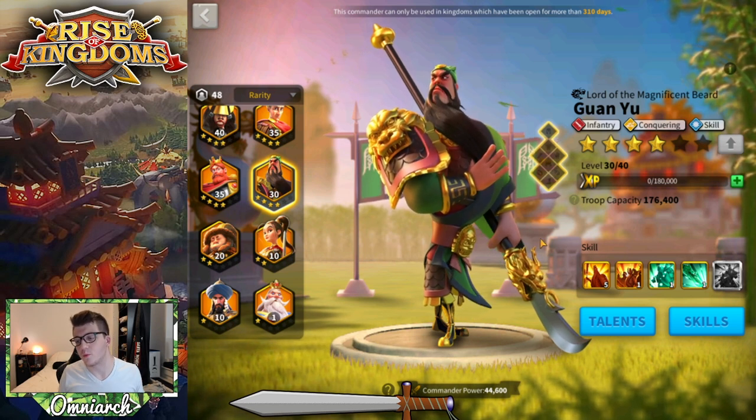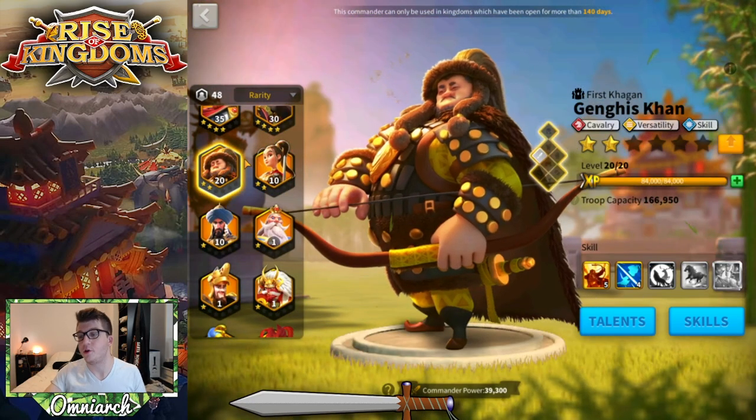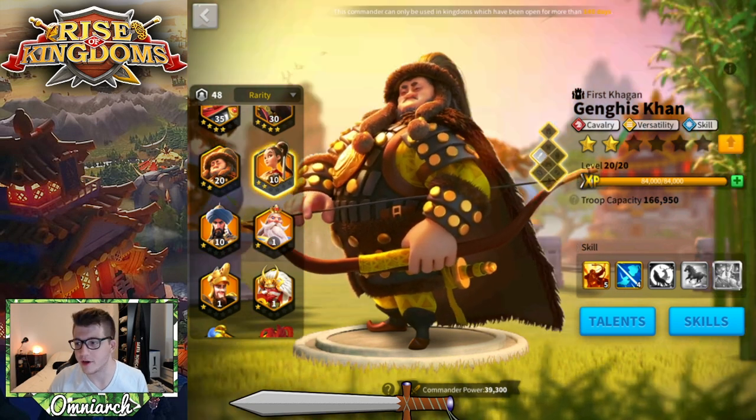We've got Guan Yu — you guys saw the one-wheel pull. We got him at 5-1-1-1. If you didn't see that video, check it out — I think it was pretty hype. We're going to be expertise-ing him next. If you guys saw my Genghis Khan videos, I actually got him to 5-4. I then realized I don't really want to expertise Genghis Khan, so I wasted a lot of gems on this guy. Maybe one day I'll finish him off if I find a really good pairing.